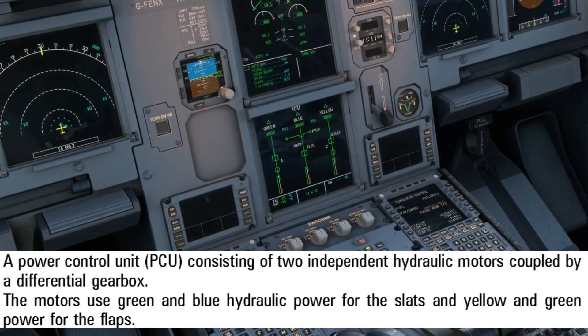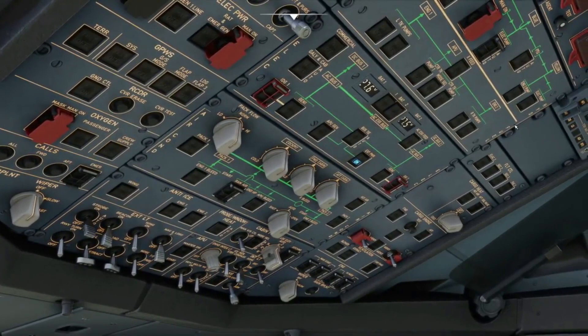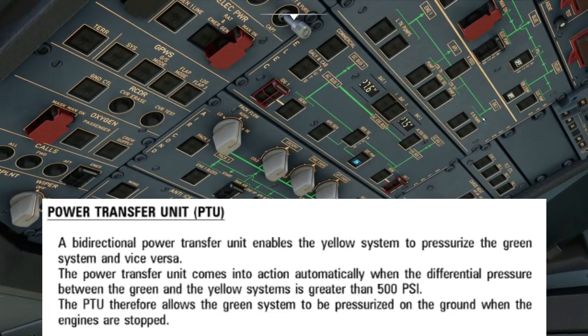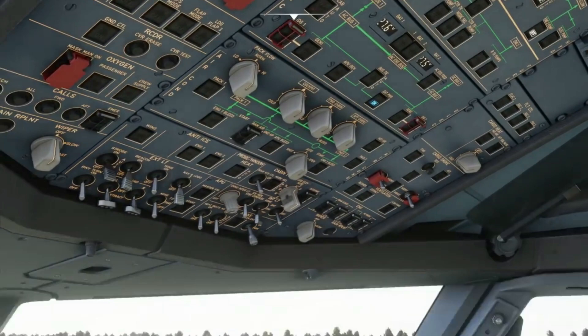There's a power control unit or PCU that uses two independent hydraulic motors coupled together by the differential gearbox. The green and blue hydraulics power the slats, and the yellow and green hydraulics power the flaps. Amir turns off the yellow hydraulics and the PTU. The reason he turns off the PTU as well is because if you turn off the yellow engine pump but not the PTU, you'd still have yellow hydraulics — because the PTU transfers pressure from the green system to the yellow system any time there's a pressure difference of 500 psi, and vice versa.